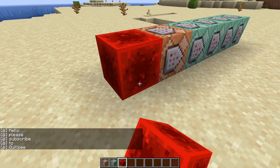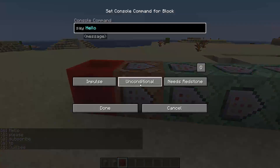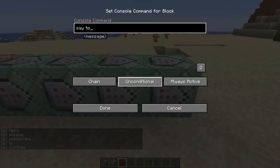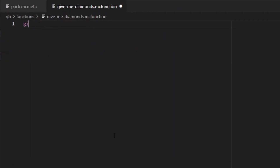Let's move on to functions. A function is just like a series of chained command blocks. We can call functions directly from the game, and later on we'll see how we can have the game call a function automatically. Functions belong in a folder called functions. Within this folder, let's create a simple function called give_me_diamonds.mcfunction, and within this file we just need a single line: give @s diamond 64.